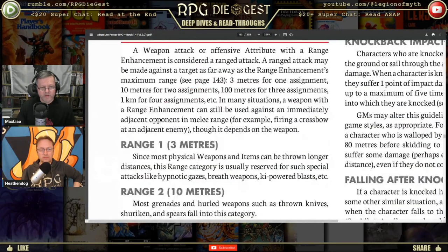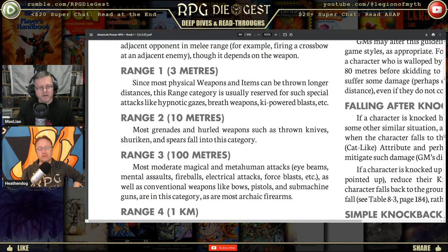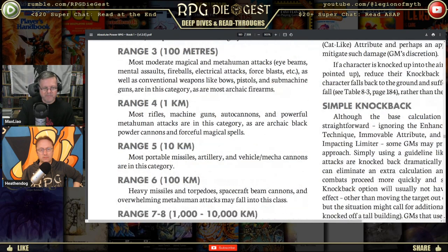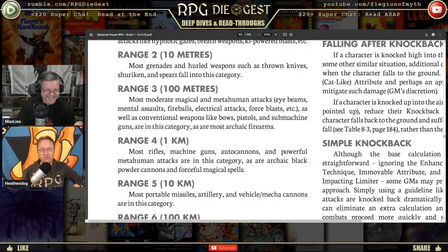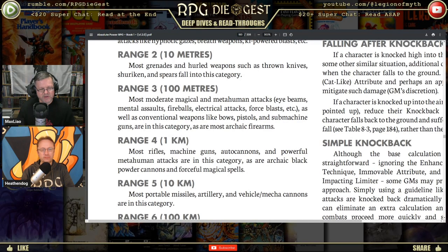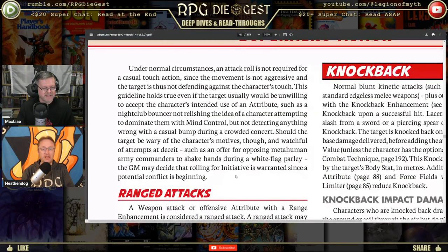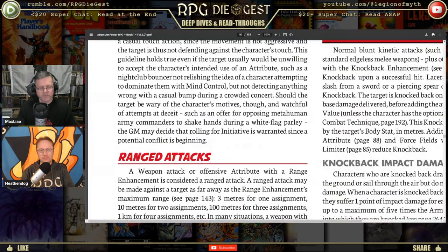Range categories: range level 1 is three meters, range level 2 is ten meters — and so on up. If you have a range attribute level of two, that attack reaches 10 meters. For something like a five-mile extending sword, you'd need a very high range level — range 5 is roughly ten kilometers. Most portable missiles, artillery, and vehicle or mecha cannons fall in those categories.